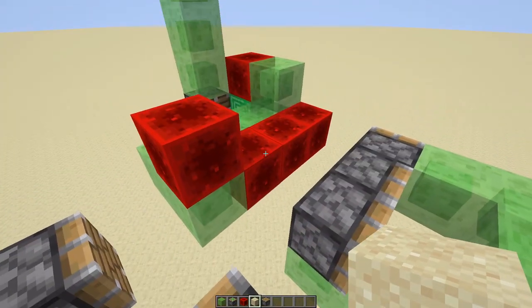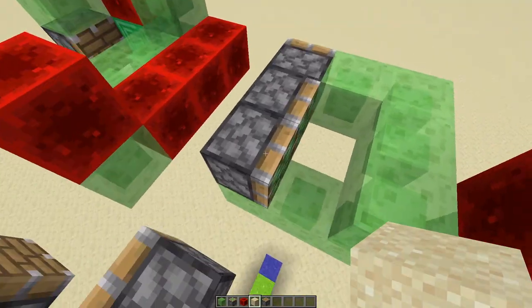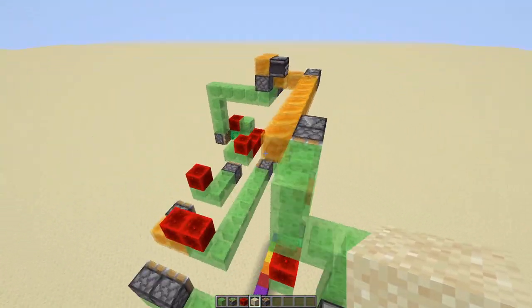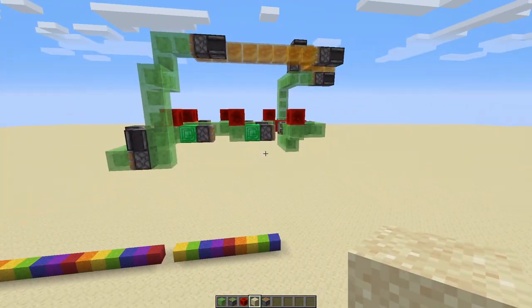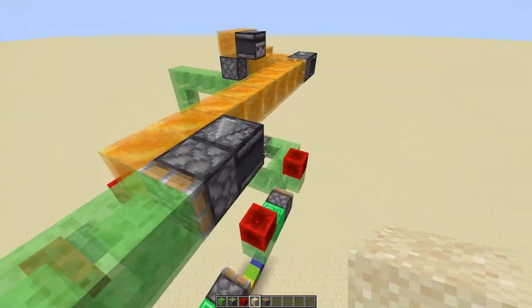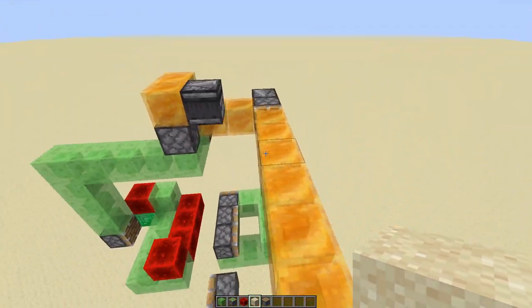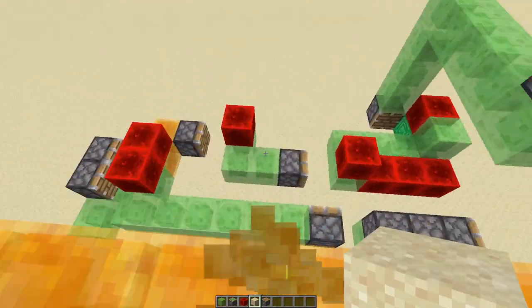Next this one will push that one forward for the next run, and then this one will push this whole structure forward for the next run. So basically that's how the machine works, and if you'd like to try it out or build it in your own world, there's a world download in the description. So thank you, and please subscribe if you'd like to — it'd be much appreciated.